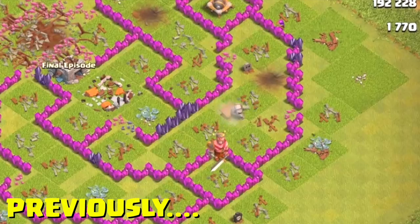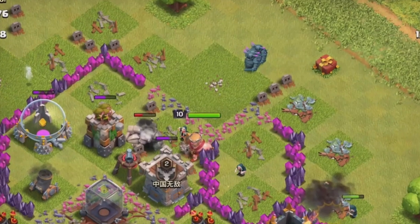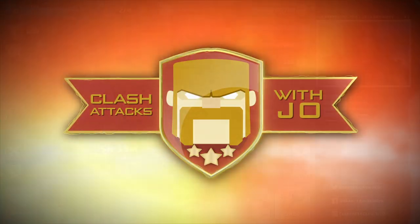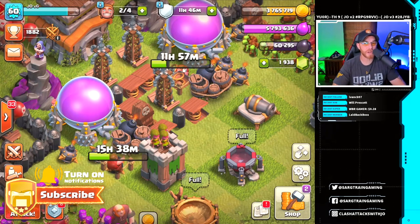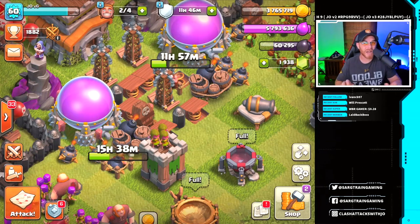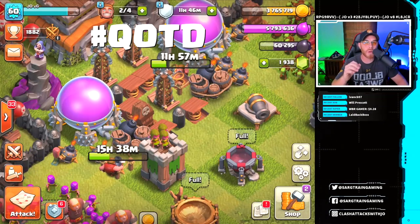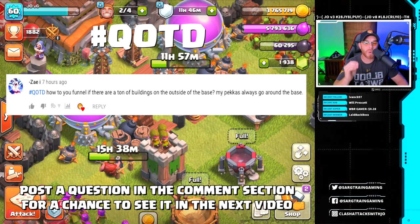Hey, what's going on guys, my name is Joe and welcome back for episode 11 of the Town Hall 8 Free to Play. We have an important question of the day from Zai: how do you funnel if there are a ton of buildings on the outside of the base? My P.E.K.K.A.s always go around the base.